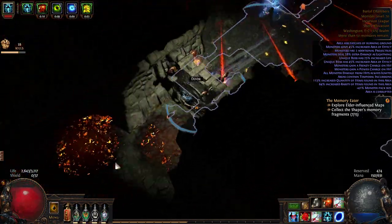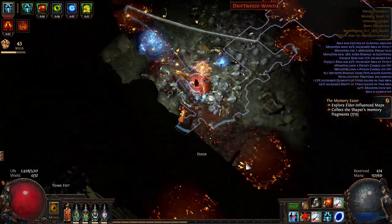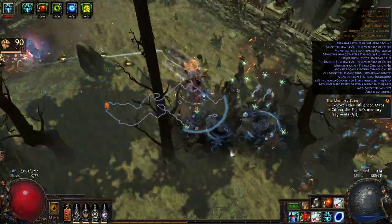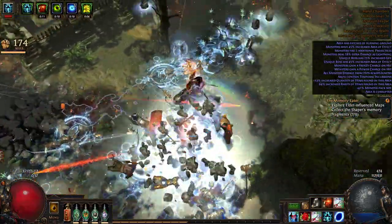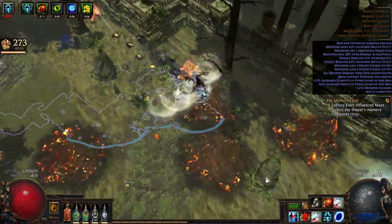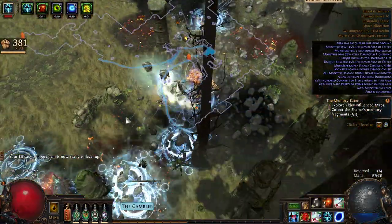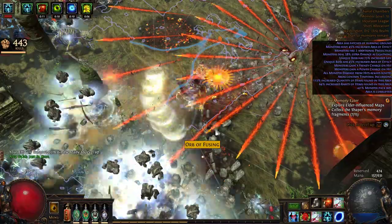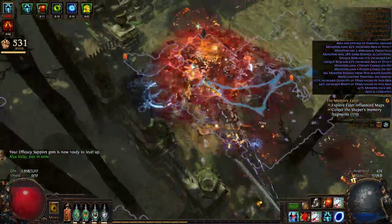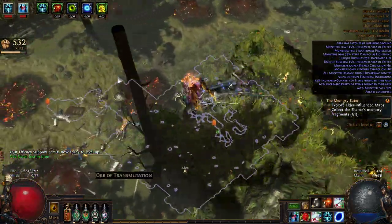It's not a big deal if you miss a pack here and there — it's honestly not a big problem. This is a pretty slow map though. I go around the edges, kill all the mobs around the edges, pick up what I need, then run straight down the middle to see if there's anything else.